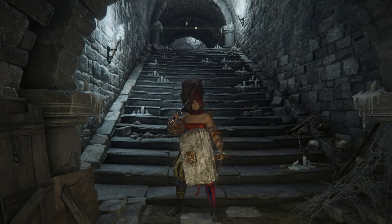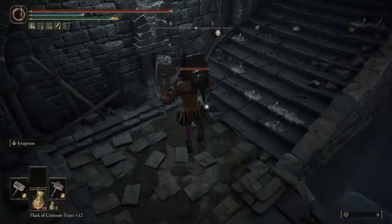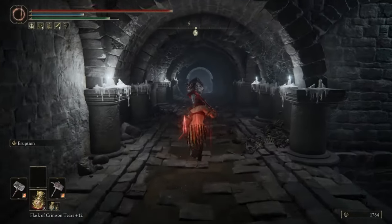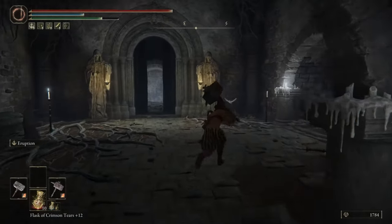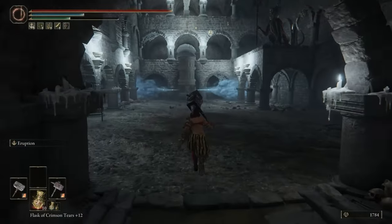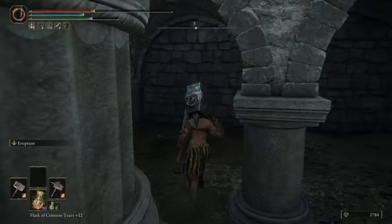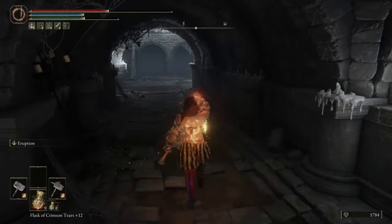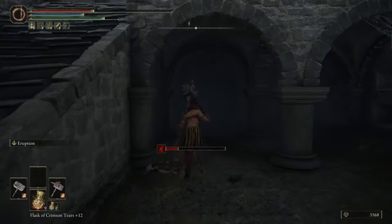I'll show you how to get to the boss really quickly. There's going to be an imp right here that falls on you. Carry through here — there's going to be another one. Just avoid them. This door will be closed if it's your first time in this catacomb. Now I hit this thing once and it's going that way, but you want to hit it so it starts breathing forward. There's going to be another imp here trying to hit you.